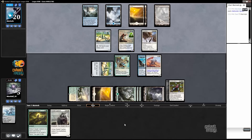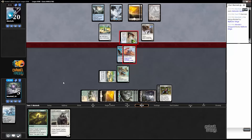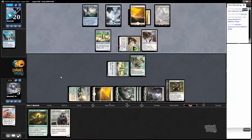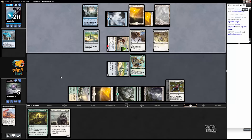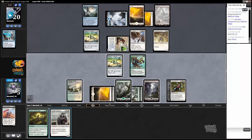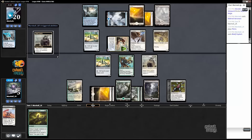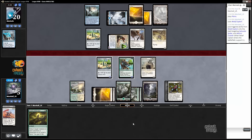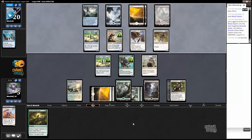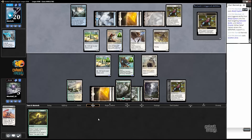I may just chomp block with Mundus Vanguard. I wanted to try to find a way to get an activation out of it first and there are a few ways to do it, but I think just getting something in the yard for Pulse is probably more important. This theoretically has us stable, with the ability to get back our Mundus Vanguard on end step here.